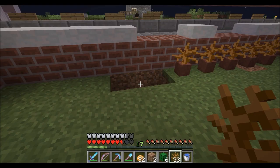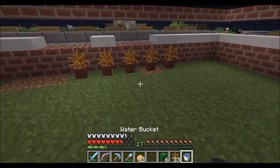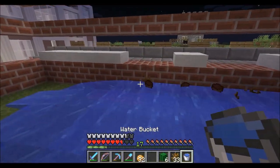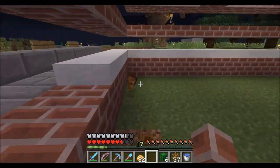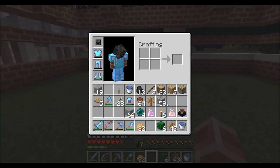As you can see, if you break it with anything apart from your fists, or just break it with a block — you can break it with water as well — it will give you back two of whatever is in the flower pot. So it's going to be a pretty easy way of getting a lot of saplings and cacti or anything like that.